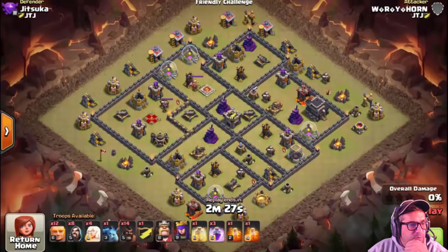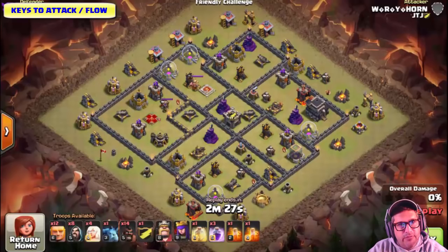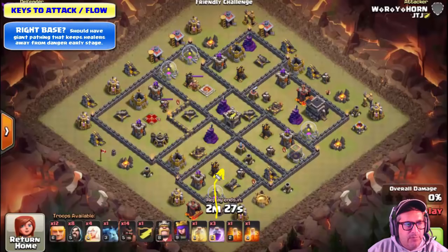Here are five attacks. The first three are successful and the last two are fails, to give you a balance of what works and what doesn't. First, let's talk about the ideal base profile. You want pathing that gets your giants into the base and onto the first Air Defense quickly. Think about anywhere the giants might stall out as they bang through a wall. If that AD can reach where the healers would be positioned, that's a problem — the base becomes unfriendly to HeeJiBo.